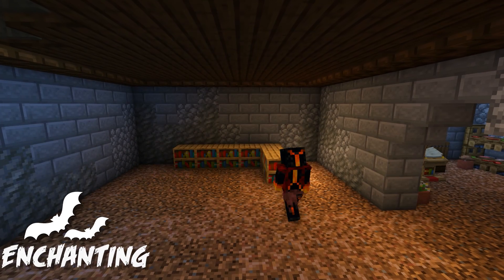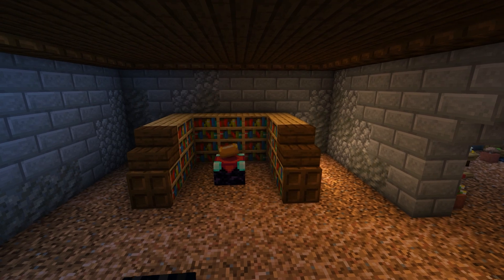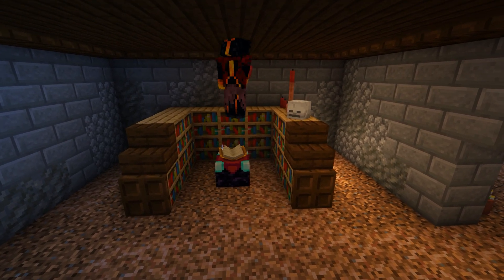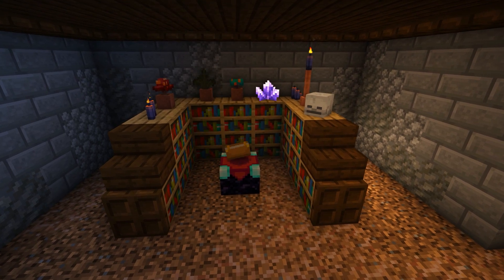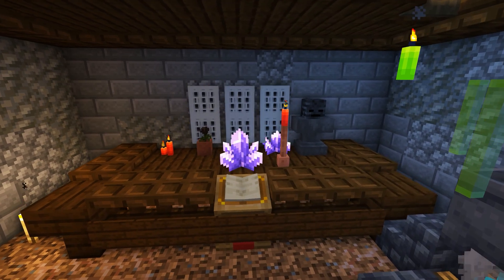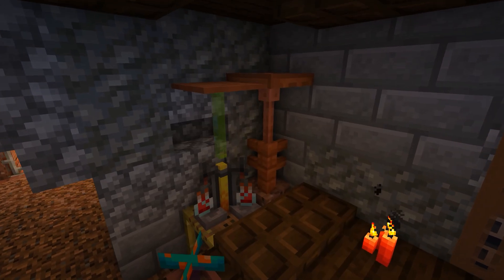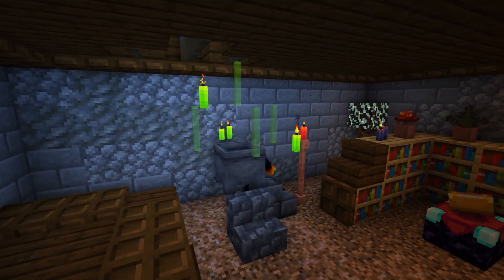The next room over is where the witches can really get to work. The enchanting table springs to life under their fingertips, surrounded by an assortment of candles, crystals, and the watchful eyes of a grinning skull. A large table takes up this wall, perfect for holding spellbooks or preparing potion ingredients. The cauldron bubbles with a strange brew, its fumes wafting through the floorboards above.